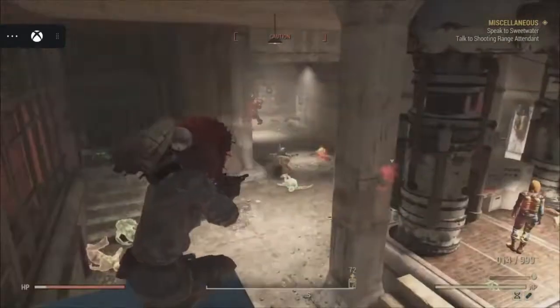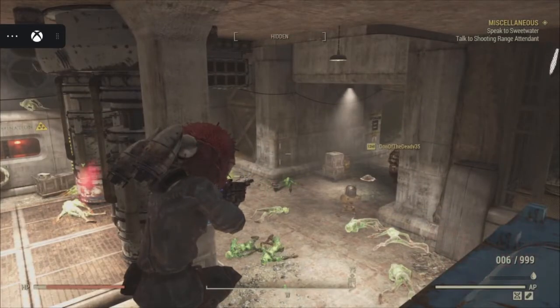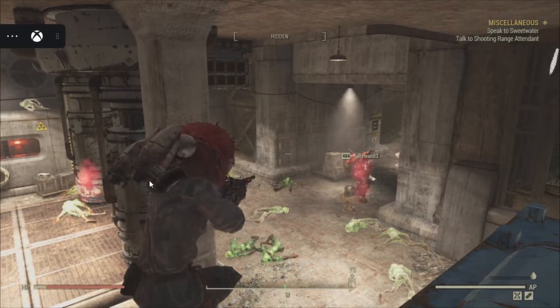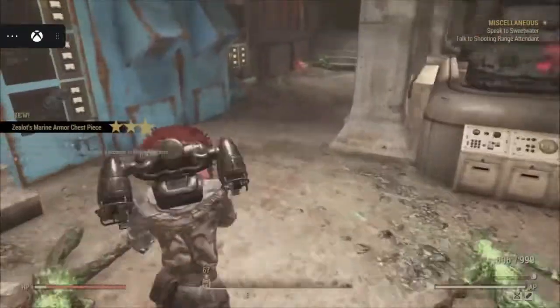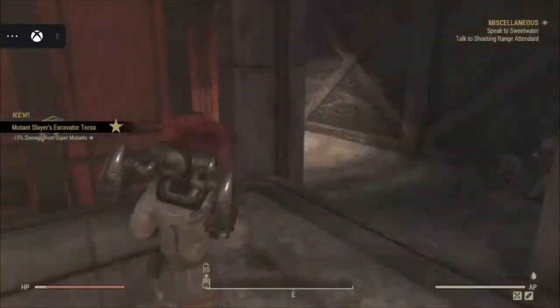This event is fairly easy once you have a few people. You're going to want someone going down to collect ore — they'll need to be in power armor or a hazmat suit, as the rads are way too high otherwise. There are different tiers for how much ore you collect, going up to four tiers.